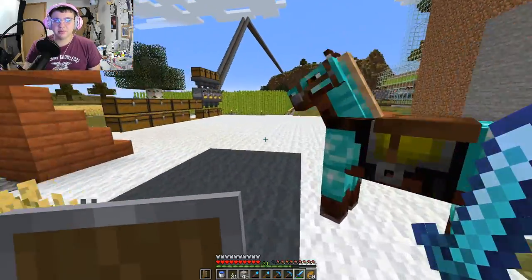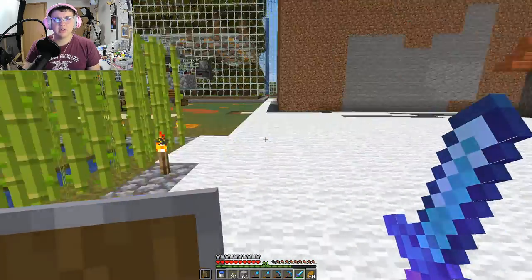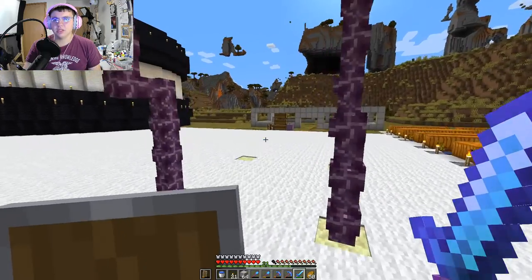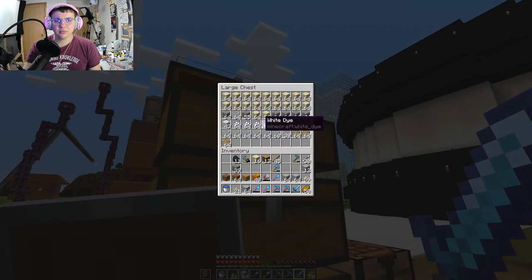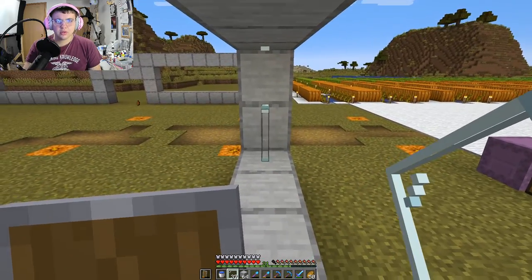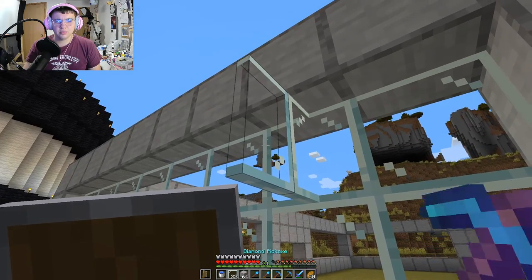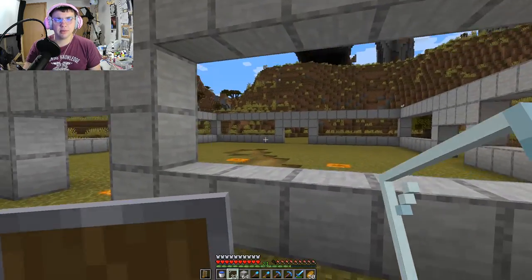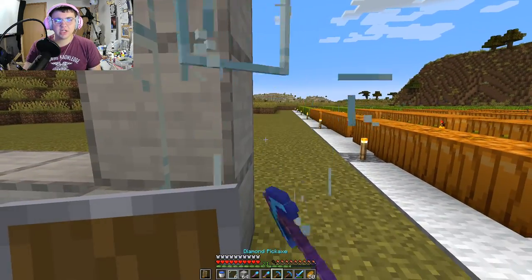I'm building a skyscraper — that's the next project. We've actually been rethinking about fighting the wither. We've got a villager that has looting two books. Looting two books are pretty good — combine them, make looting three, put it on a sword and we're good to go. Just gotta buy two books. Sorry, I'm drawing blanks here. Give my brain a moment — it's been a long day. What was I even talking about? Oh well, it's gone.